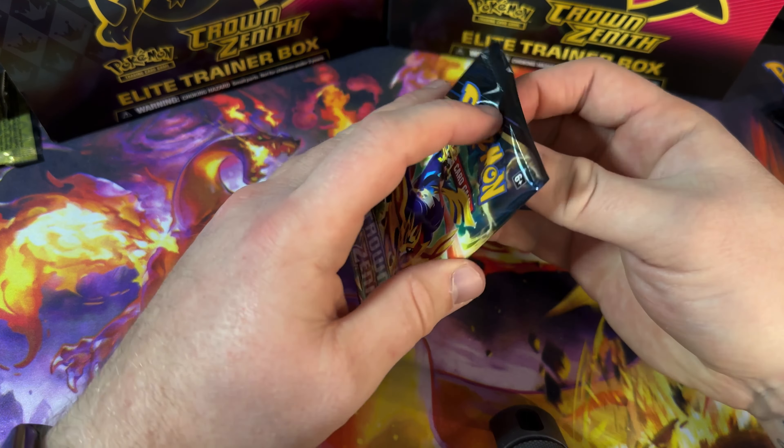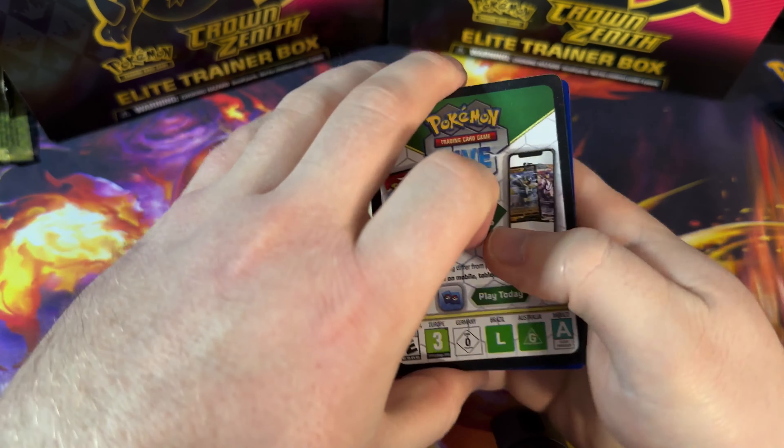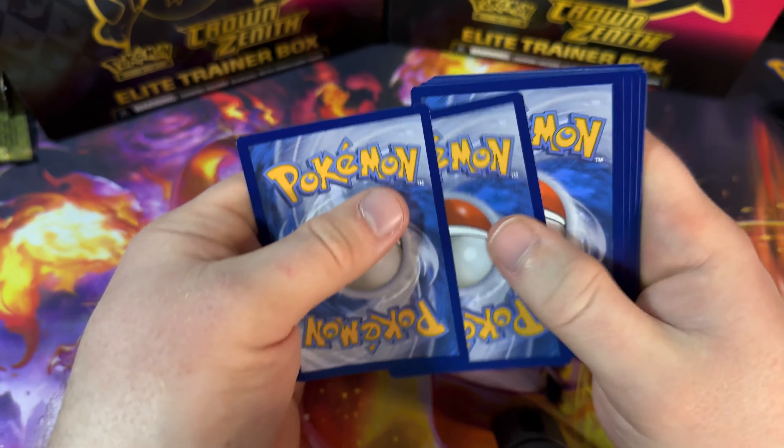Friends in Hisui, Shaman, Mawile, Oddish, Larvesta, Shinx, Wailmer, Wailmer, Galarian Meowth. Oddish is our reverse — that's cool. Oh — Regigigas V! That's a great card.